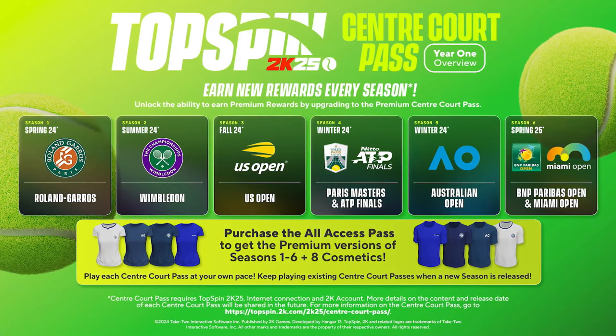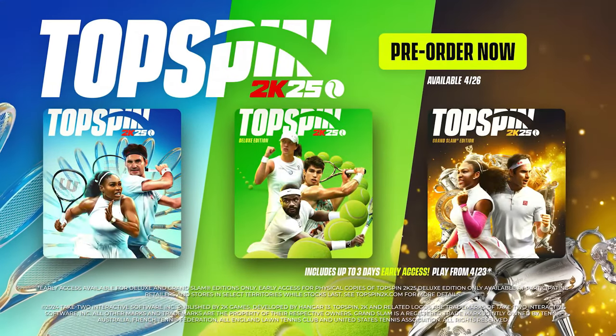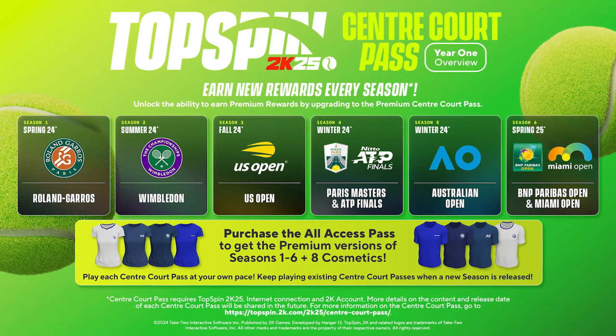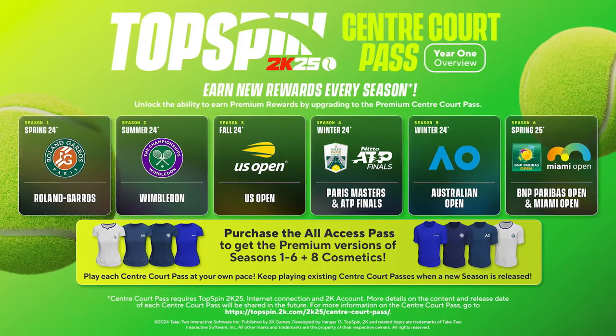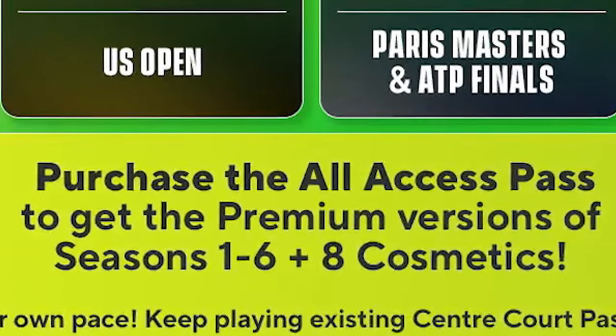How do you buy or get the season pass? You have a lot of options. If you pre-ordered the Mega Grand Slam Edition, you get access to all six season passes. You can also buy each one individually — so you can buy season one, skip two and three, buy season four, and so on. Or, after buying the standard edition, you can separately purchase the All Access Pass, which also gives you all the seasons.